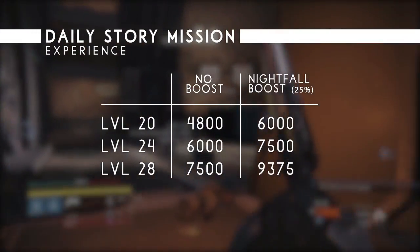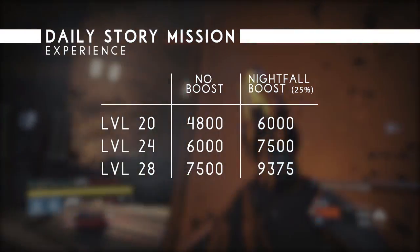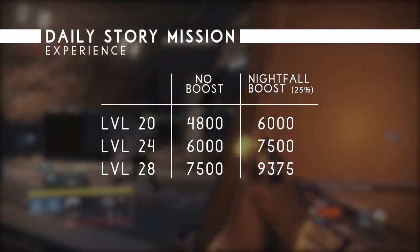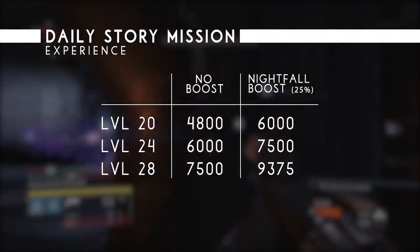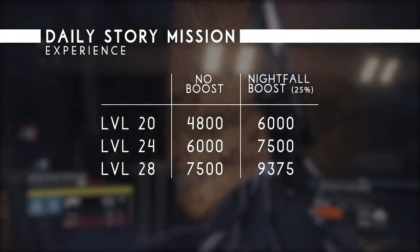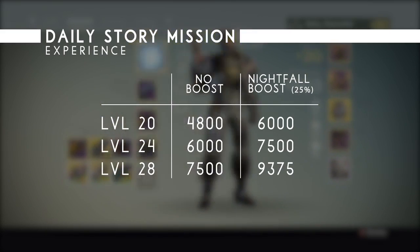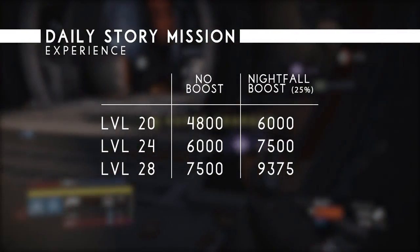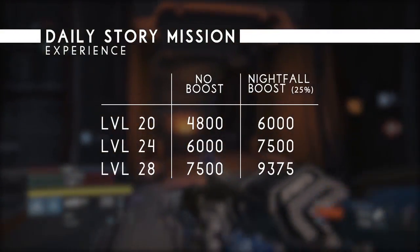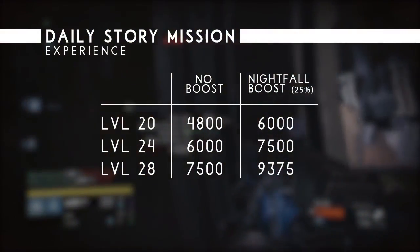For the Daily Story mission, completing it on level 24 will give 6000 XP — with the boost that's 7500 XP. Completing it on level 28 will give 7500 XP — with the boost that's 9375 XP. Unfortunately, XP from completing the Daily Story mission does not go towards weapons and armour; it only goes towards your subclass. So if you have fully upgraded both of your subclasses, the XP is useless. The only reason to do the Daily Story missions would be for the Ascendant Materials.